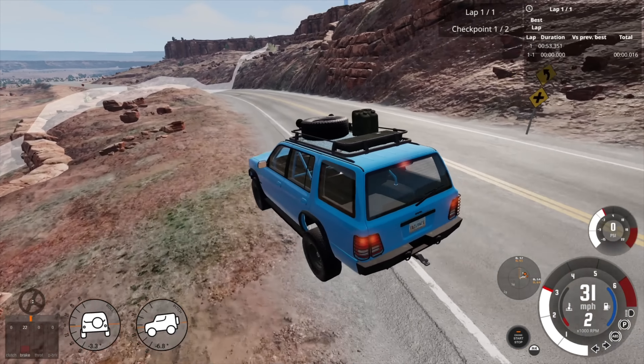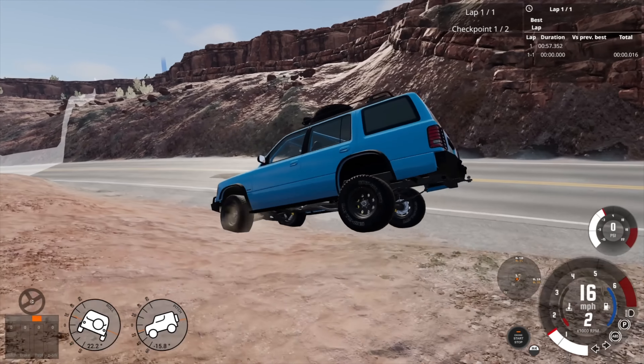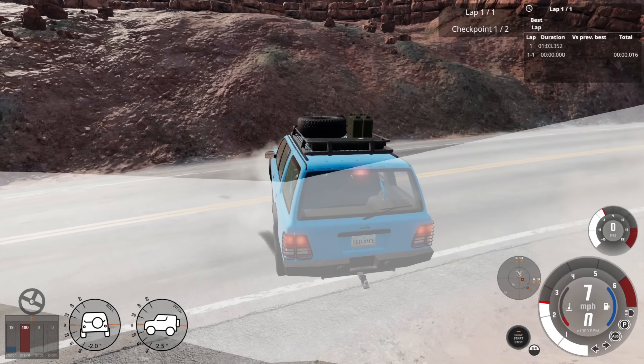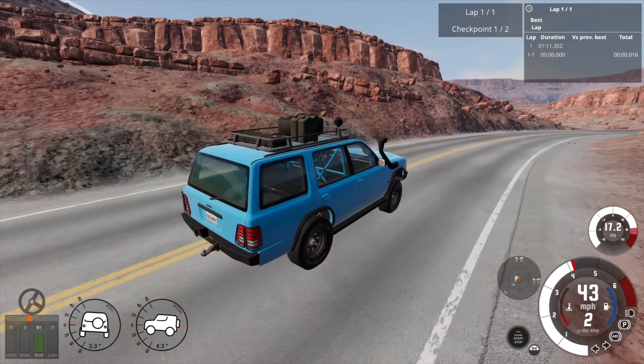I'm going to have to look for a different way about. Not only could I not climb up this hill here, this is a rock face - a sheer rock face - there's definitely no way up that. So we'll spin the truck around. This is a decent spec of truck for this kind of thing, and look for a way up. There's definitely no way up there.